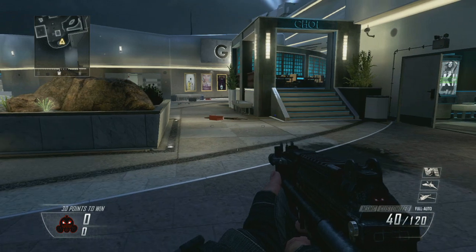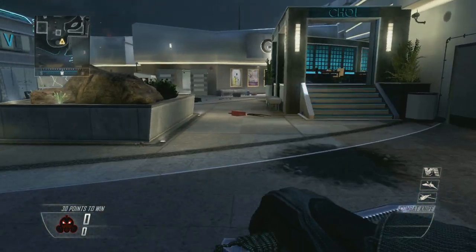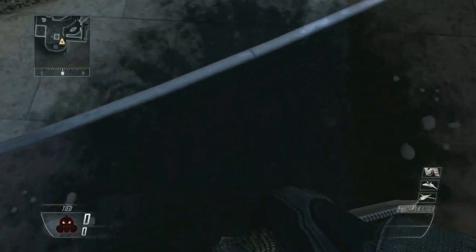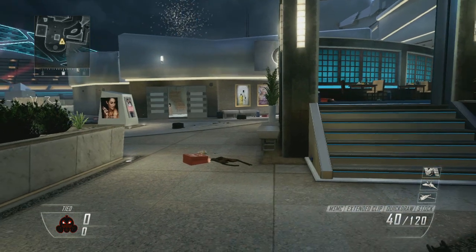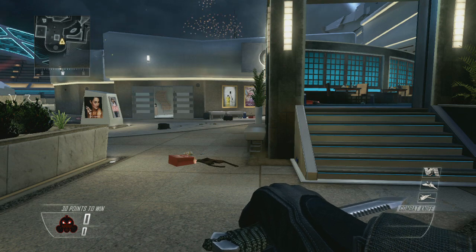You guys remember the trick in Black Ops 1 where you brought your pistol out and you ran faster? Well in this game you run farther. I'm going to show you how to do it. I'm going to start every time from this position right here and just run right down the middle. So when you first spawn, what you want to do is bring out your knife before you even start sprinting.